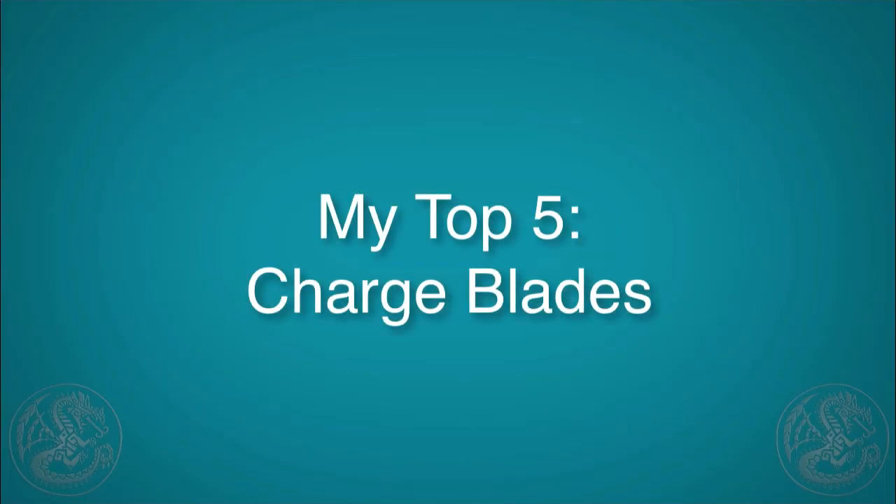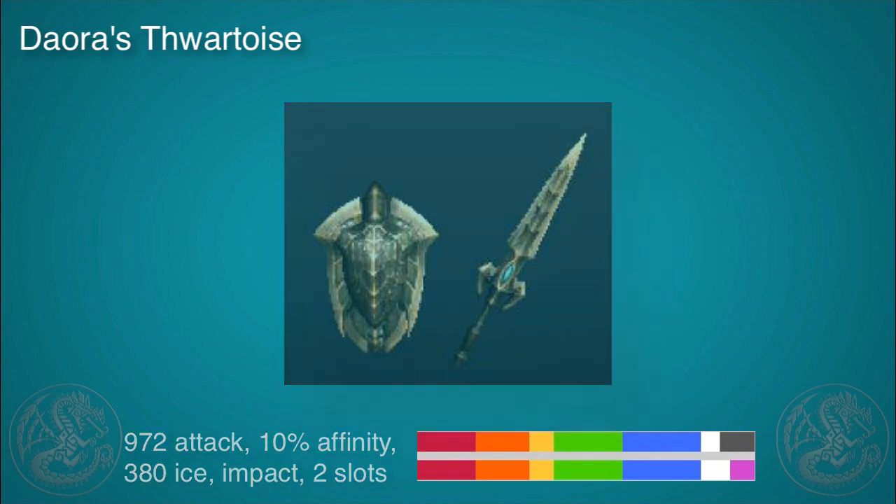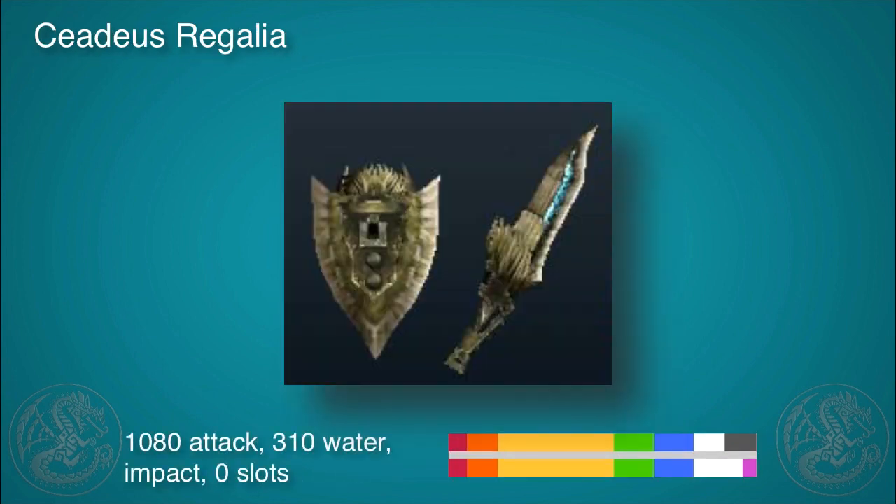It was almost impossible to drop this down to five — there's so many good charge blades. You'll see me use this in a lot of my videos, but I really like the Kushala charge blade: 972 attack with 10% affinity is really strong, 380 ice is really powerful if the monster's weak against it, it's impact, it's got two slots, the sharpness is really solid for both purple and white, and most of all I really like the design on it.